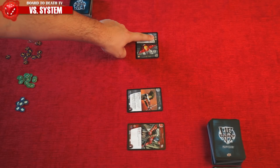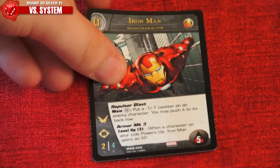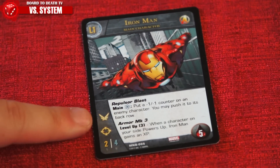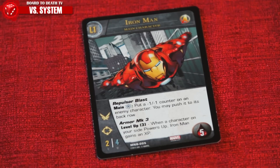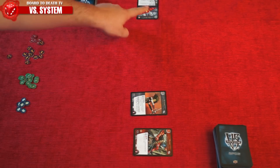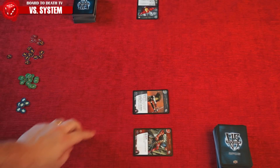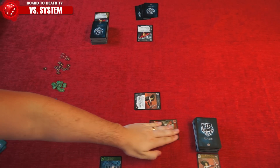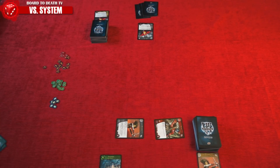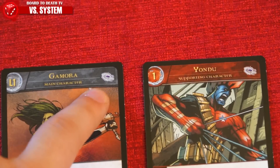Getting back to range: a ranged character can attack from the back row to the opponent's front row. The opponent's character in this case only strikes back if they themselves have the range icon. Flying characters can choose to attack the opponent's back row from their front row. If the opponent does not have a character with flying in his front row to block him. A character who has both flight and range — like Iron Man for instance — can attack from the back row to the opponent's back row, if again the opponent does not have a flying character in the front row to block him. Of course, if there's no one in the front row, you can attack the back row freely.